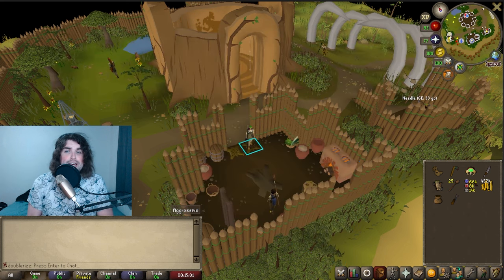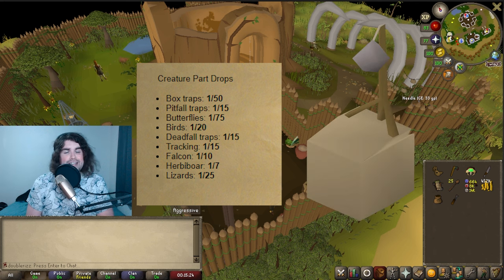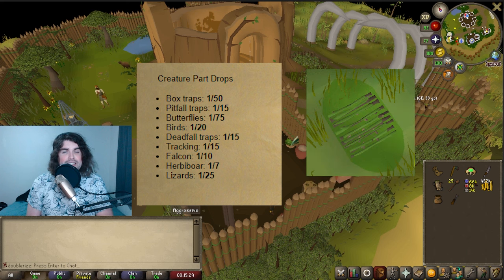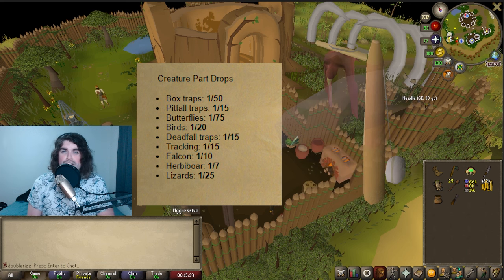In addition, the rates for actually acquiring the creature parts — the unique items — have also been released. Here's the full table going over the creature part drops. Box traps, such as chinchompas and jerboas, is going to be a 1 in 50 chance. Pitfall traps, like the antelopes, larupias, or kayats, are 1 in 15. Butterflies are a 1 in 75. Birds are 1 in 20.